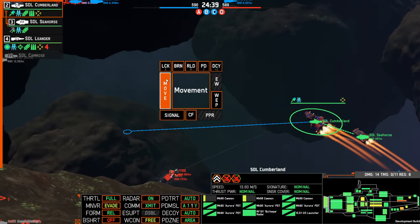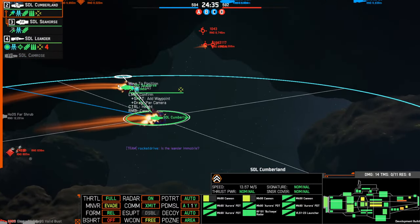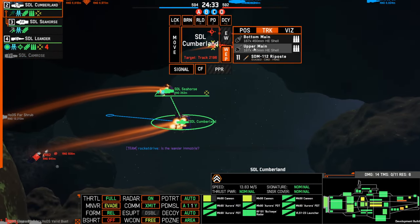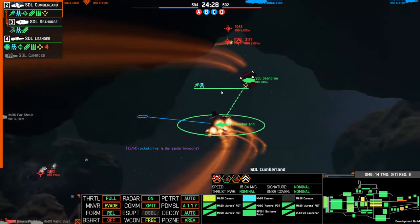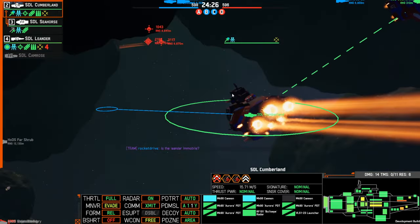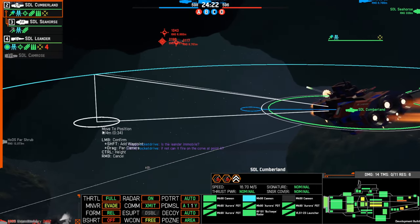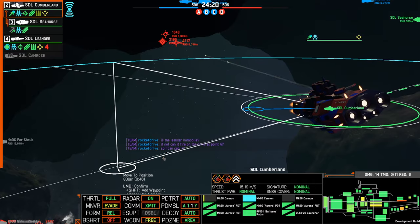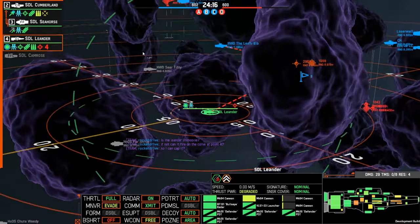Cease fire now. You need to move into a position where you can expose the enemies. We don't have a lot of ammunition left — vengeance now. The enemy is securing zone Box.